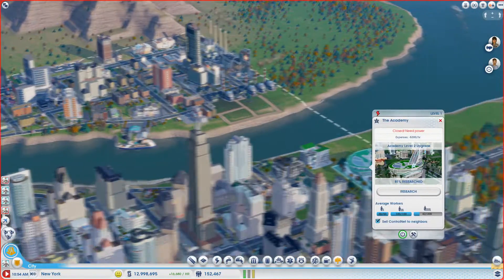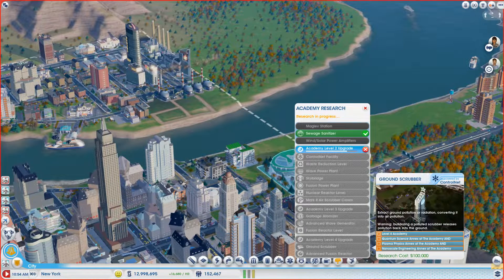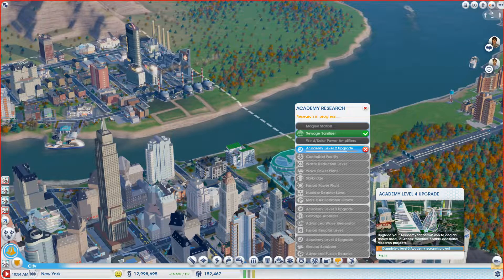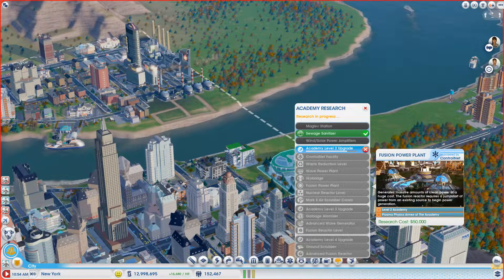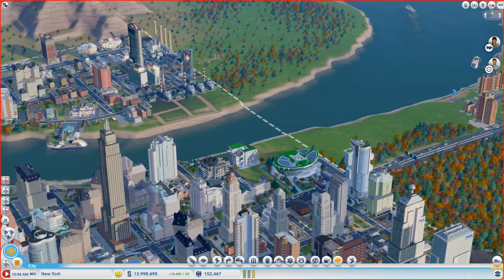This episode we are currently researching and we need to get all this stuff up. Once we can do that, we need to research Ground Scrubber which is level 4. It could be taking quite a lot of time — we need to upgrade to level 3, then upgrade to level 4, and I think you need to research a few different things in the meantime to unlock the next level.